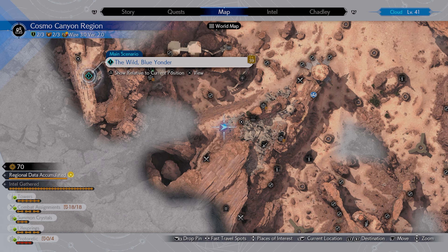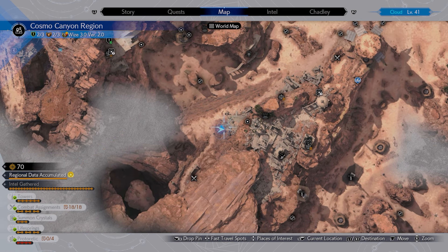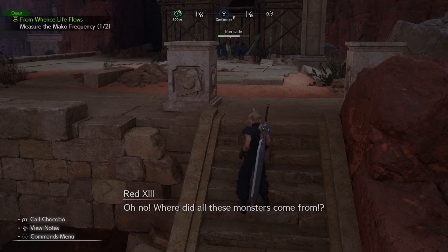The next one you can find here — it's along a cave path up the side of the rocks. Head over towards the ruins, climb up to the little area, and you'll see it on top of the stairs.